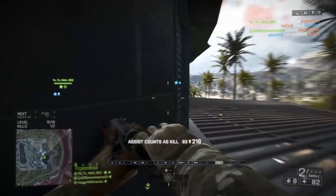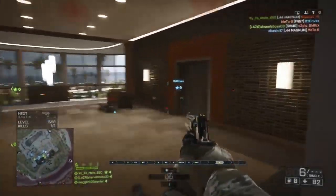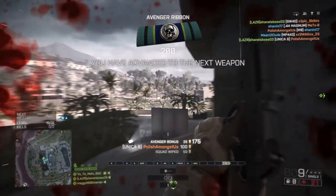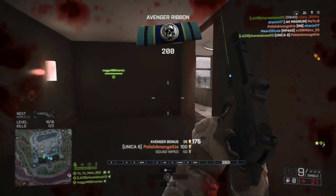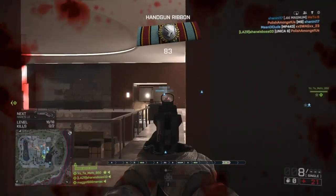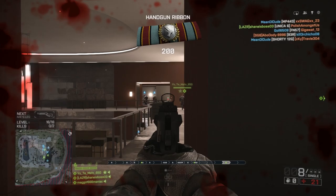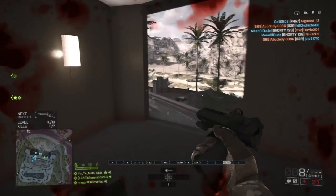For example, on the Russian 1895, running the variant with a scope will increase your fire rate compared to the variant without a scope. The variant without a scope — running iron sights — has a fire rate almost twice as high as the scoped variant, which is just absolutely insane.